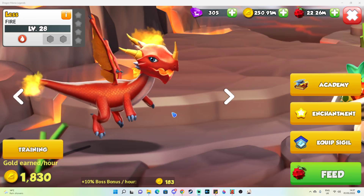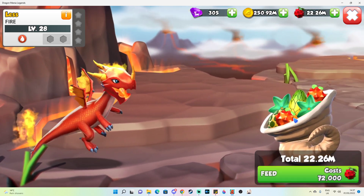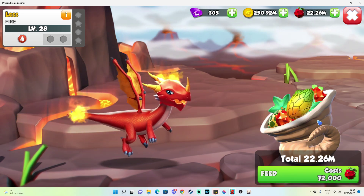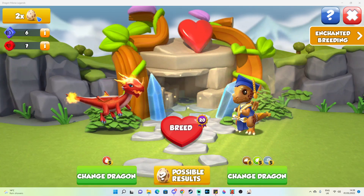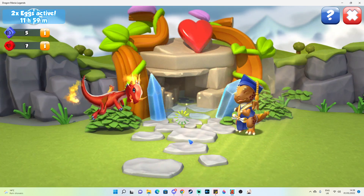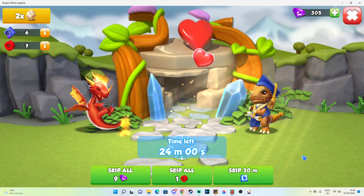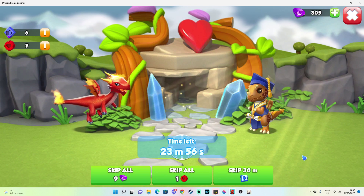Leveling up your breeding dragons will increase your chances of breeding Hogwind slightly, so I normally level up my breeding dragons to about level 15 or higher. But if you're a brand new player, don't worry about leveling them up too much since you just don't want to waste a lot of food. As there is only a low chance of breeding the Hogwind Dragon regardless of which combination you use, you may need to try many times. You could breed it on your first attempt, your second attempt, or your 40th attempt. The key is to keep re-breeding until you are successful.